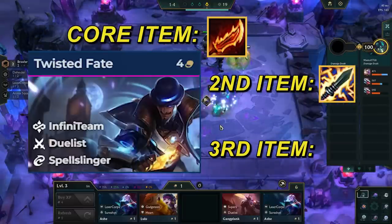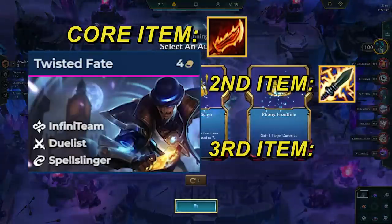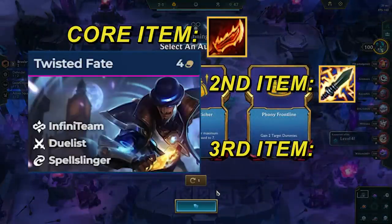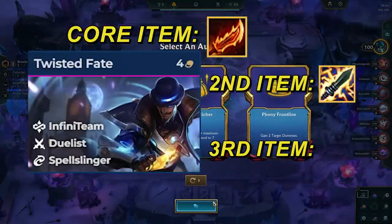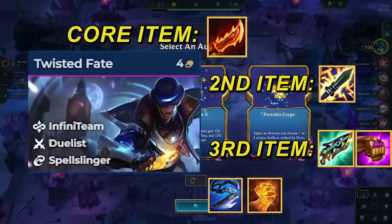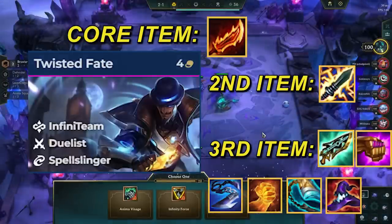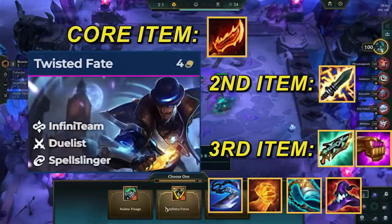The 3rd item depends a lot on what you need, but it will usually be a healing item or another damage item. Which you need depends mainly on your augments and what the current lobby looks like, but in most cases the 3rd item wants to be Gumblade, Jewel Gauntlet, Giant Slayer, Hodge, Guardbreaker, or Deathcap. If you need healing, you go with Gumblade or Hodge, and if you need more damage, you go with one of the other ones mentioned.